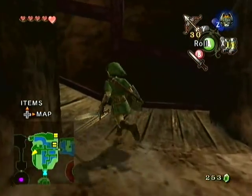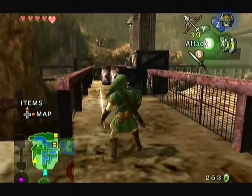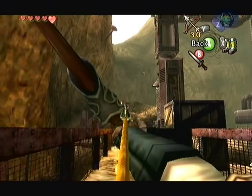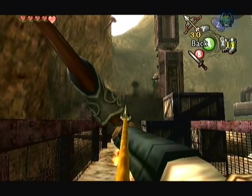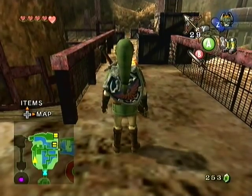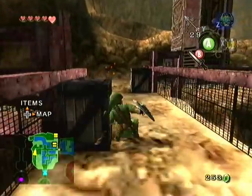So when you pull this out, it opens up a new passage that we can go through. Come up here, and now we're introduced to these explosive barrels. There's this barrel up here by those two Moblins, and when you shoot it, it explodes, killing them both. So going to two Moblins with one shot should be a new turn of phrase.